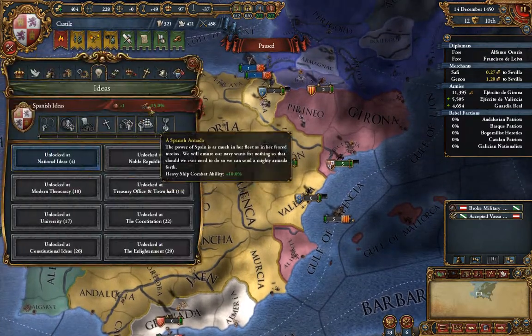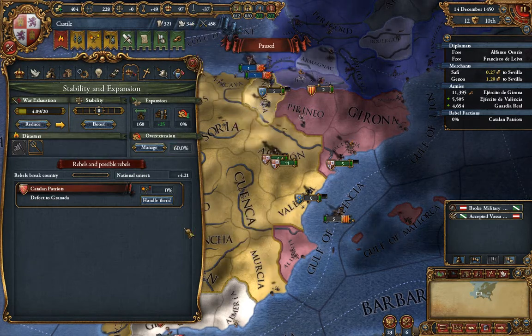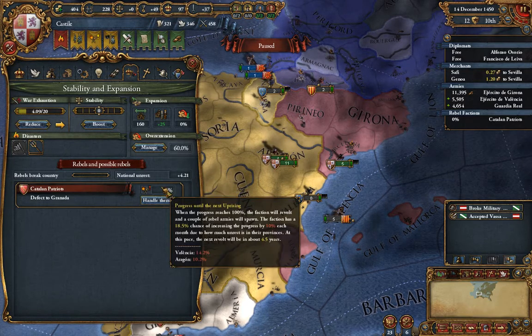For the time being, we are going to spend diplomatic power to reduce our war exhaustion. By reducing our war exhaustion — spending 75 diplomatic power — our national unrest has gone down by a significant margin, and suddenly the only rebels that exist are these Catalan patriots.